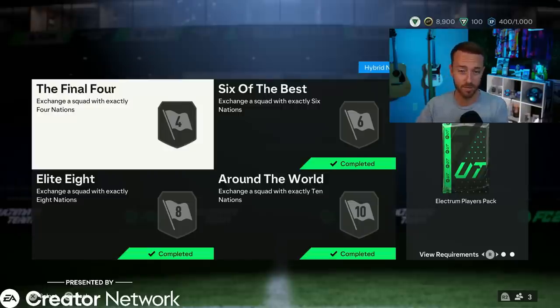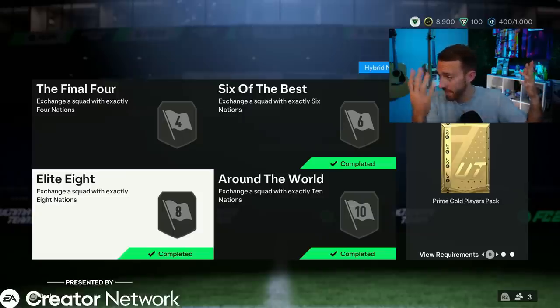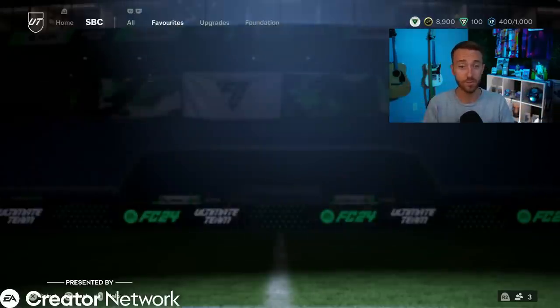This is where it's a W. The advanced SBCs this year — hybrid nations, leagues, and league and nation hybrid — are all tradable packs. Yesterday, my best two pack pulls came from the Around the World and the Elite Eight SBCs. I packed Conté and I packed Acuña from those SBCs. Now I can't sell them yet.